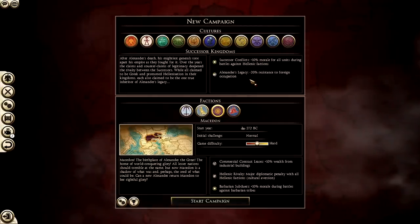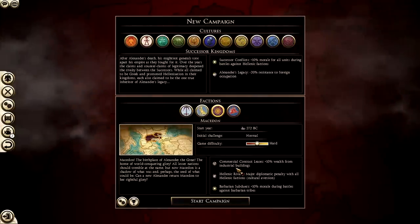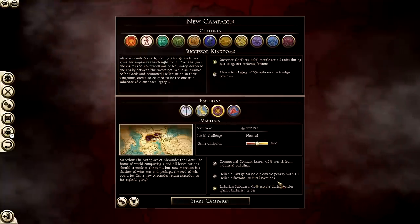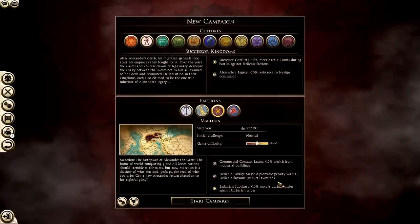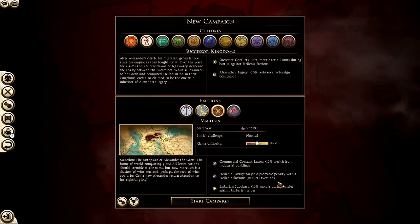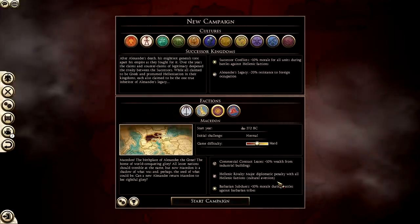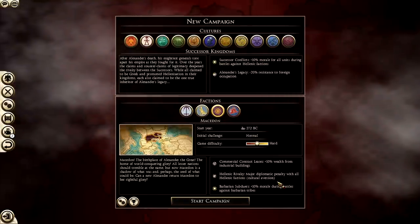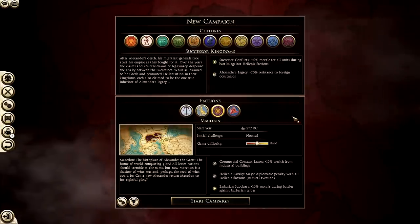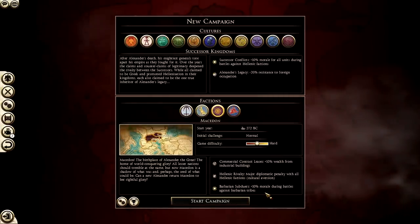Alexander's Legacy gives minus 20% resistance to foreign occupation. In the bottom right corner we have Commercial Contract Leases: plus 10% wealth from industrial buildings. We have Hellenic Rivalry: a major diplomatic penalty with all Hellenic factions - so Athens, Epirus, Sparta, Pergamon, Syracuse all have a penalty against you on diplomacy, making it harder to get diplomatic traits with those factions.